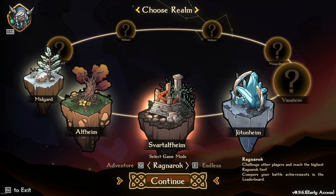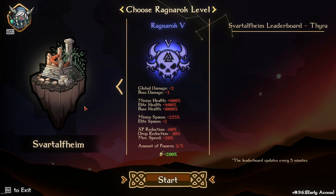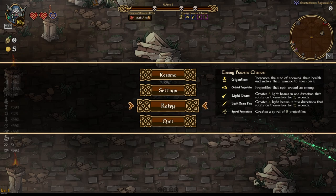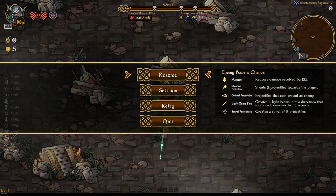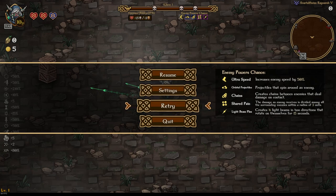We are going to start with Uncanny Bow on Ragnarok at Smart L5. It doesn't look like the leaderboards are loading unfortunately — it would have been nice to get a benchmark. The first thing you're going to do is look over here: we do not want Gigantism, as you can see it increases their size, increases their health and makes them immune to knockbacks. We re-roll until we get something better. Armor is also really terrible. Ultra Speed is also terrible.